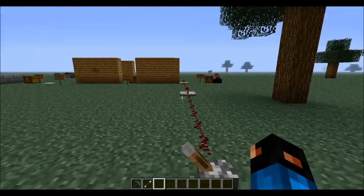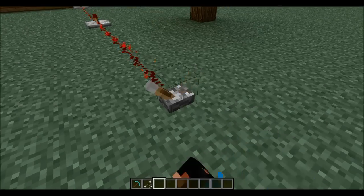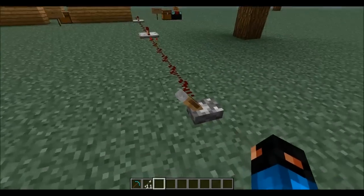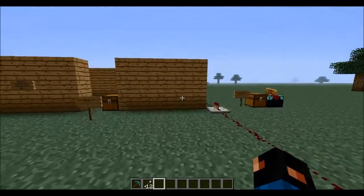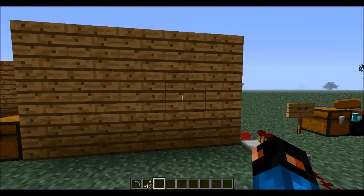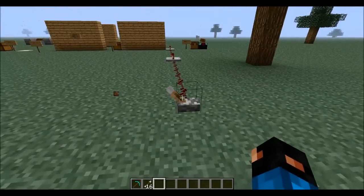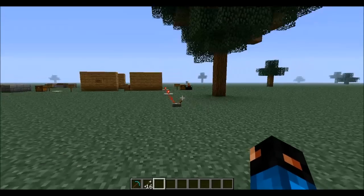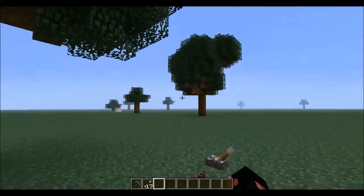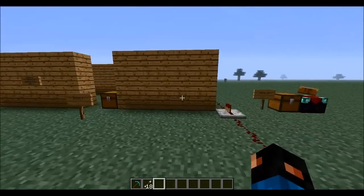When you flip the switch, look what happens with the arrow — it kind of just shot right at me and I collected it. So it's like an arrow collector. You could have one of those little loops just keep going and you just keep getting arrows. It does shoot it out but shoots it right at me, and it's sideways too. It would be very cool if you could go way out and be like 'I want an arrow — bam.' Kind of useless but very fun.